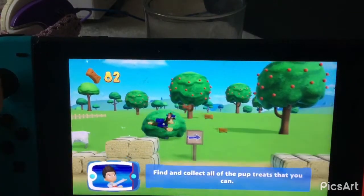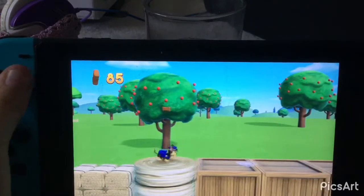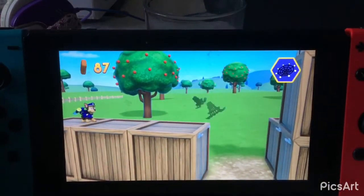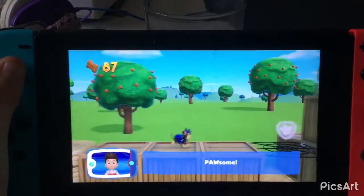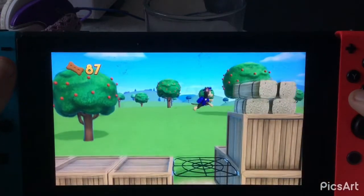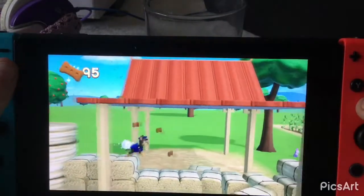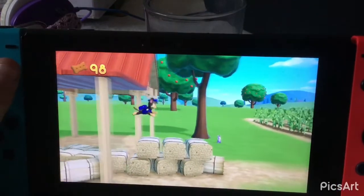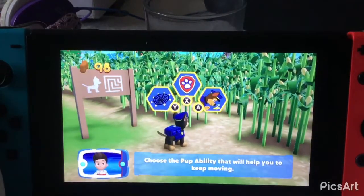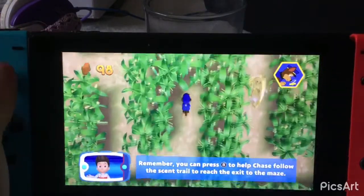Find and collect all of the pup treats that you can. Which pup ability should you use? Pawsome! Press the B button to bounce really high. You did it! Choose the pup ability that will help you to keep moving. All right, here we go! Remember, you can press the B button to help Chase follow the scent trail to reach the exit of the maze.